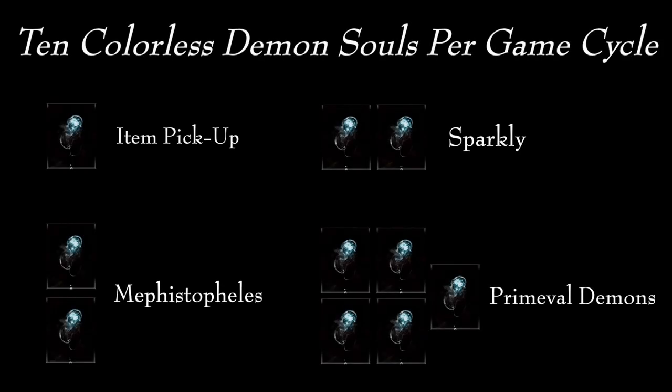There are a total of 10 colorless demon souls scattered throughout the world in each playthrough. In order to get more, you would have to repeat this process in other game cycles. We can separate them into 4 groups: one from an item pickup, two from trades with Sparkly, two from Mephistopheles, and five from primeval demons. Let's go over these locations one by one.